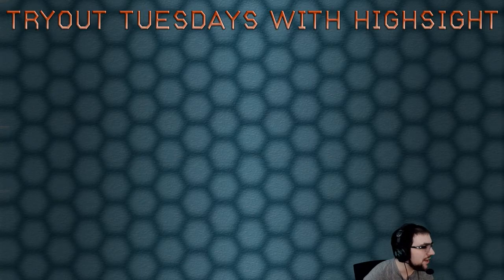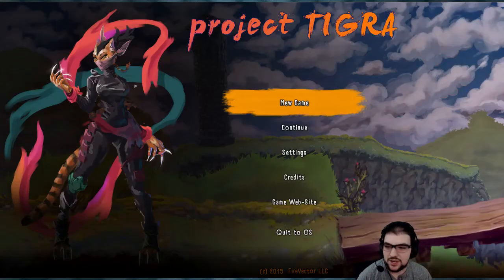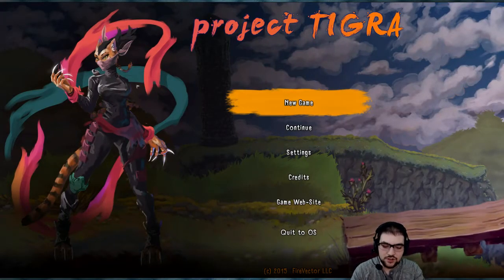We're going to do Project Tigra by BLKDragon. I believe he said he would not be able to make it, unfortunately, but I had to do some stuff to make this work — like it has to be running in window mode. So, Project Tigra, a two-dimensional platformer. Let's check this out.